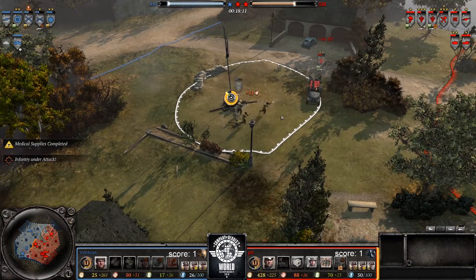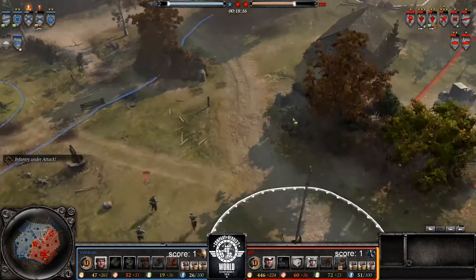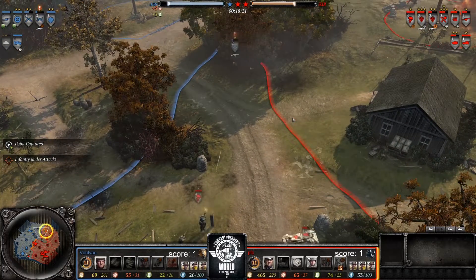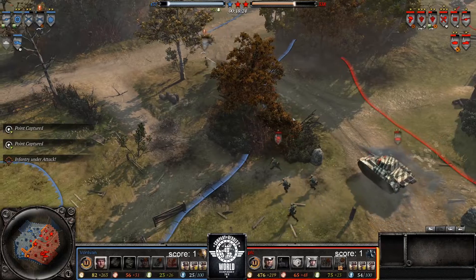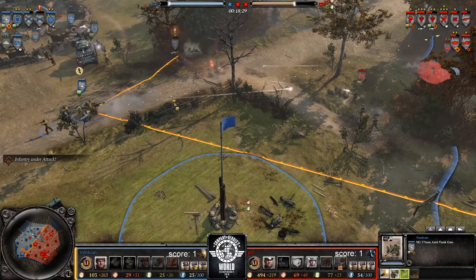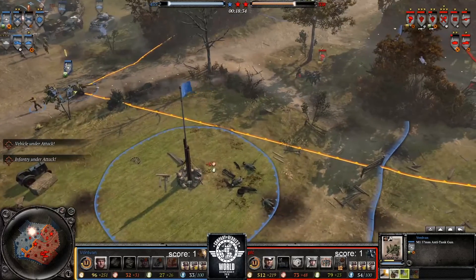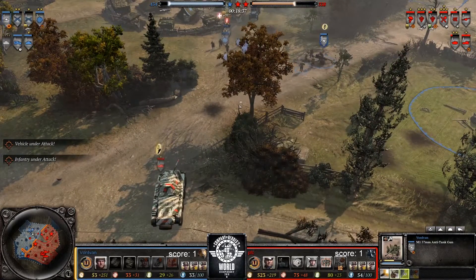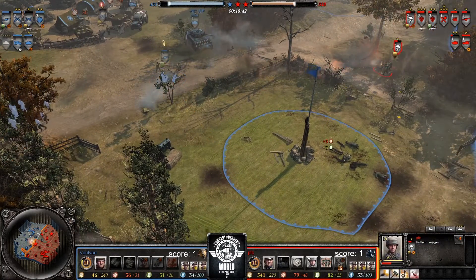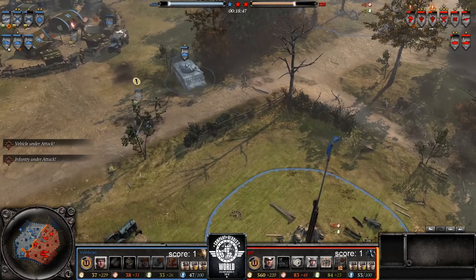If Von didn't lose the Pack Howie, I think he'd be in an okay spot, but that Pack Howie was doing so much of his anti-infantry damage — that was a huge blow. Good capitalization from PFC. It was such a tactical salvage there; he almost paid for it but the killing blow was not in Von's favor. Luchs moving in — going for the wipe on the Cav Rifles. First burst connecting — Luchs in trouble.